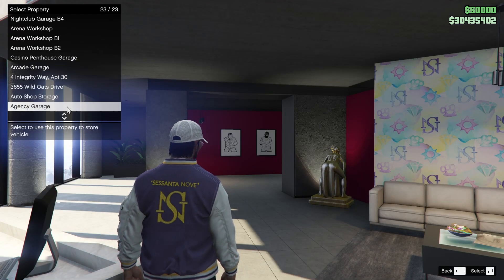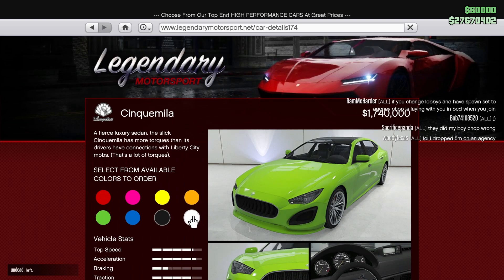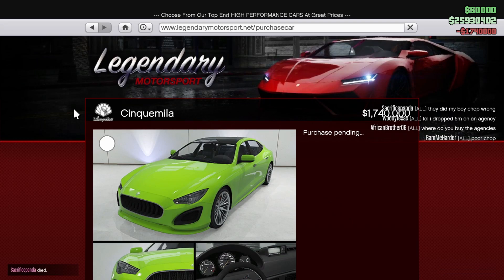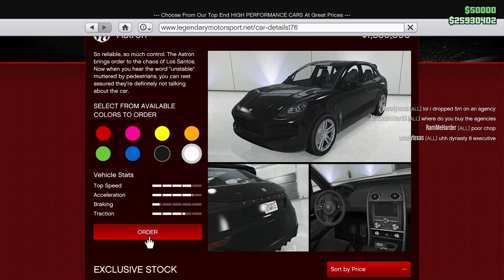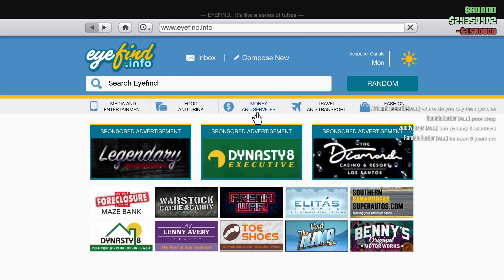We've got the Pegasi Ignis at 2.765 million - I knew it was going to be a Pegasi, I was right! That thing looks sick, I can't wait to customize it. The Lampadati Cinquemila - I think it's based on a Maserati Quattroporte or Ghibli. Then the Fister Astron - let's order that to the agency garage too.